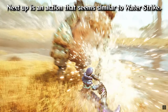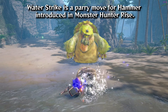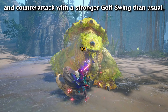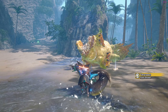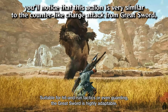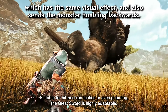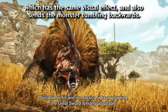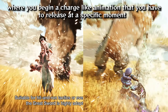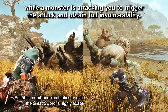Next up is an action that seems similar to Water Strike. Water Strike is a parry move for Hammer introduced in Monster Hunter Rise — it allows Hammer to parry single-hit attacks and counter with a stronger golf swing than usual. However, I don't think it is exactly Water Strike. If you go back in the trailers, you'll notice this action is very similar to the counter-like charge attack from Great Sword, which has the same visual effect and also sends the monster tumbling backwards. It reminds me of the counter-switch acts received in Sunbreak, where you begin a charge-like animation that you release at a specific moment while a monster is attacking you to trigger the attack and get full invulnerability.